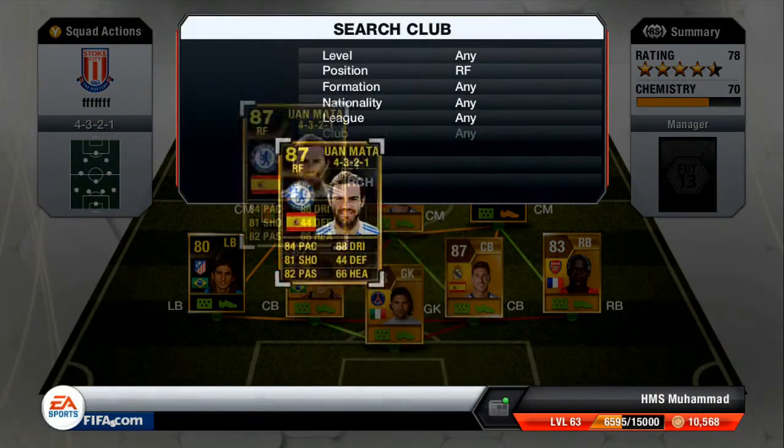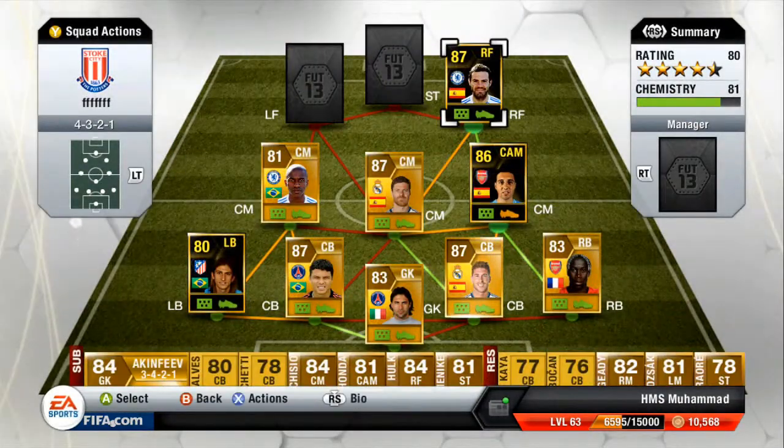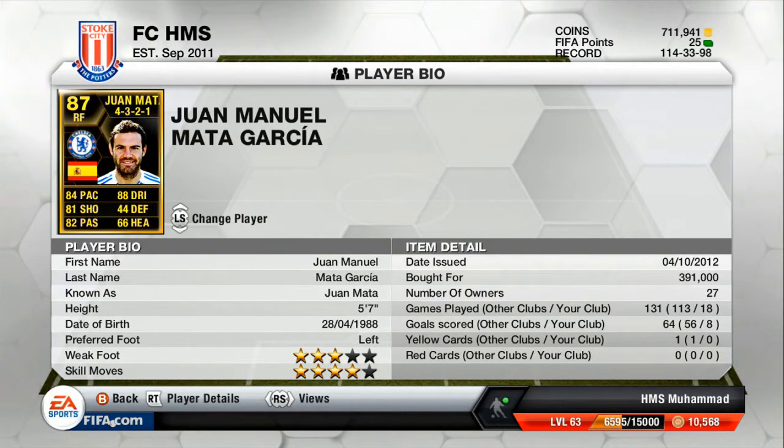Right forward we've got in-form Juan Mata — the most expensive player in the team at 391k, which is a hell of a lot. He's probably the best right forward in the game, maybe arguably the best in-form Premier League right mid. He just makes all the right runs at the right times. He's not the quickest but his shot's very, very good, he's good at crossing, and his 3-star weak foot seems better than that. Definitely worth the coins.